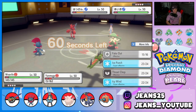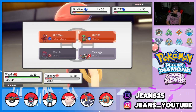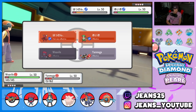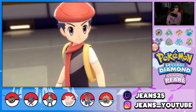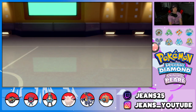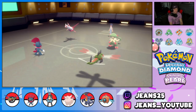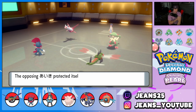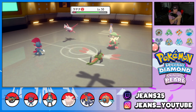Yanmega is dead — it doesn't matter. I'm going to read the Protect on Breloom but Yanmega is dead regardless. He pulls back Scizor and goes into Latias — and Breloom does Protect! This isn't a bad turn actually. Fake Out is gonna chip some damage and he sets up Tailwind again.